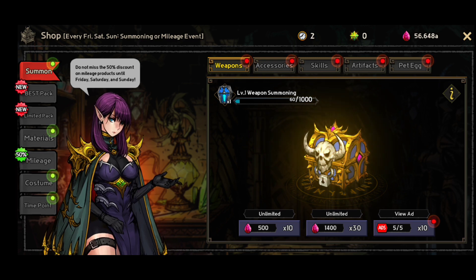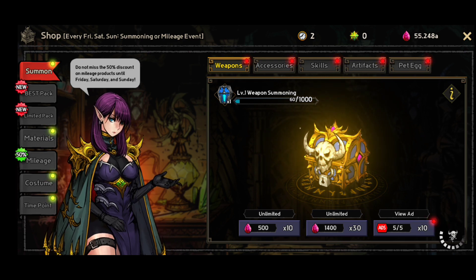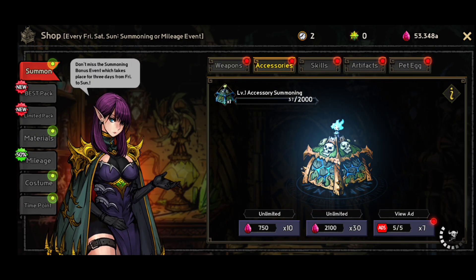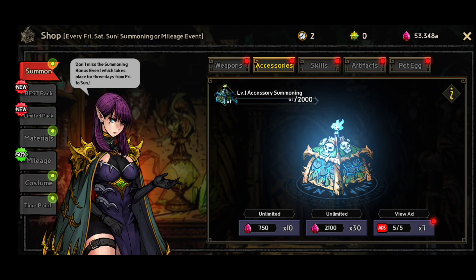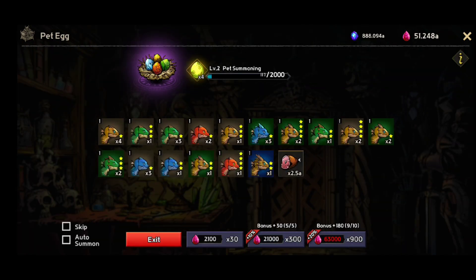In the summoning option you're going to have weapons you can summon, and you can do it like in most idle RPGs with again-and-again and auto-summon. You're going to get weapons for all four types of heroes, and accessories with the same idea — you'll get accessories for all of them.